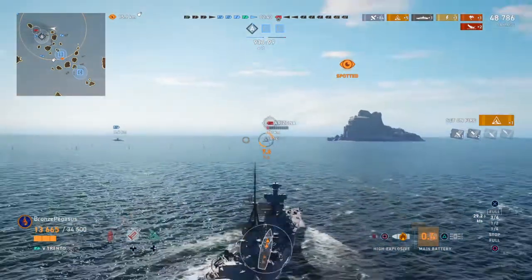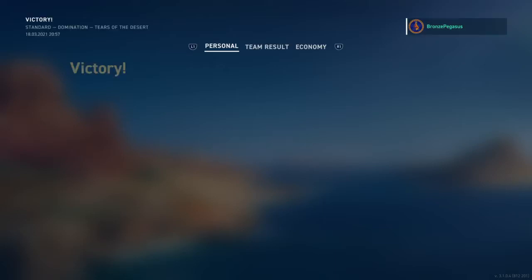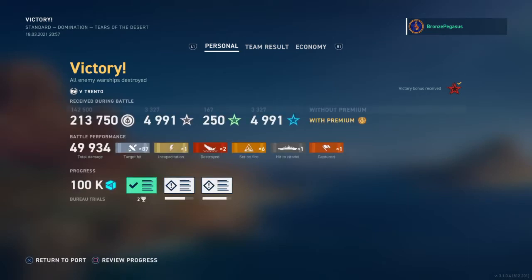Maybe you'll get lucky and sink the Arizona. We got 6-7 kills. Thanks for watching — we did kill someone, got 50,000 damage, 1,000 XP, and 6 fires. Enjoy it — it's a C ship. Trento is a pit stop on your way to Zara and Amalfi if you're grinding the Italian line, and it's probably not something you'll revisit too often.